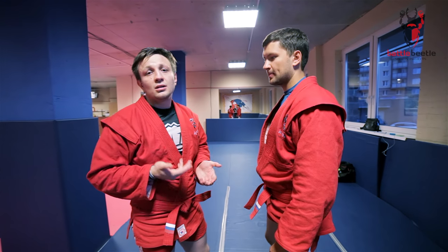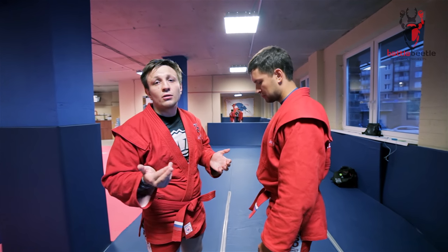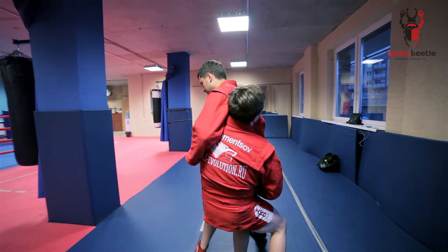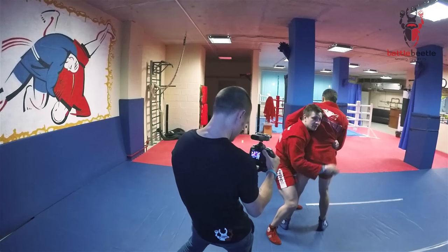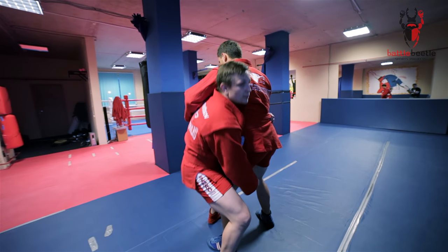If I'm not successful with my first attempt on the chest throw, I can go for a side body wheel throw. If I can't lift him up, I'm not going so much back — I'm just sweeping his legs, taking away his base, and rotating him.